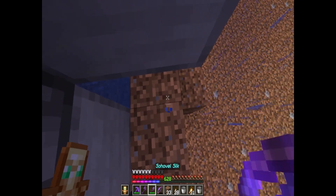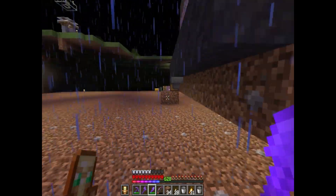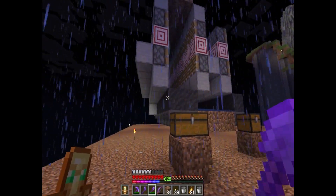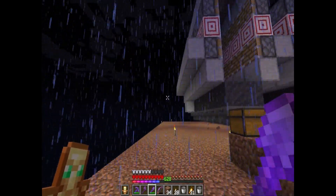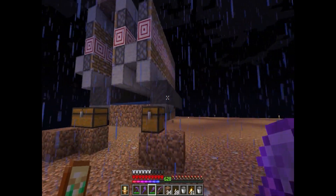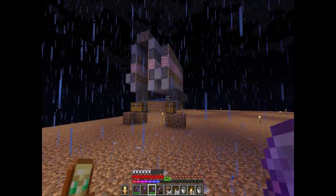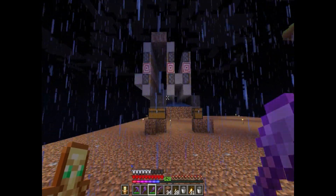So let me take this down so you can see what that looks like. You can do this with any block, it doesn't have to be dirt. Now those two are done. If I don't want any more modules over here I can just run water right next to this block. But I can expand further - all I need to do is repeat this exact thing on this side, and you could expand it as much as you like.